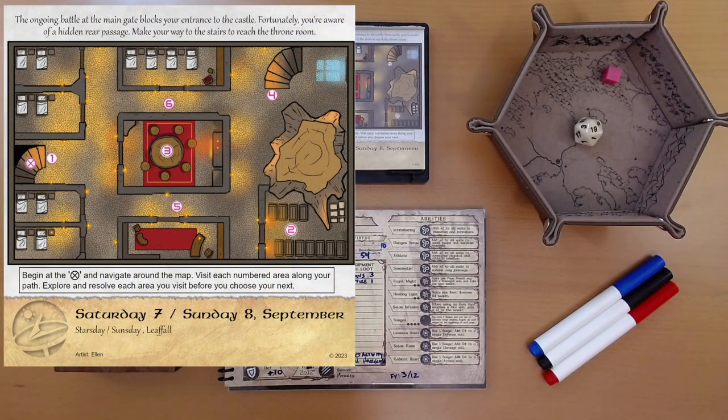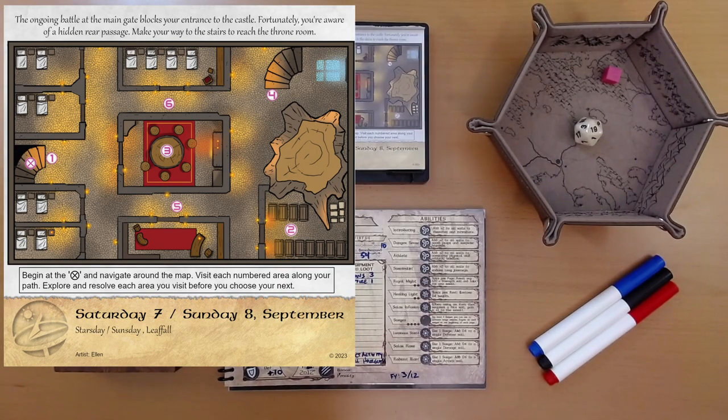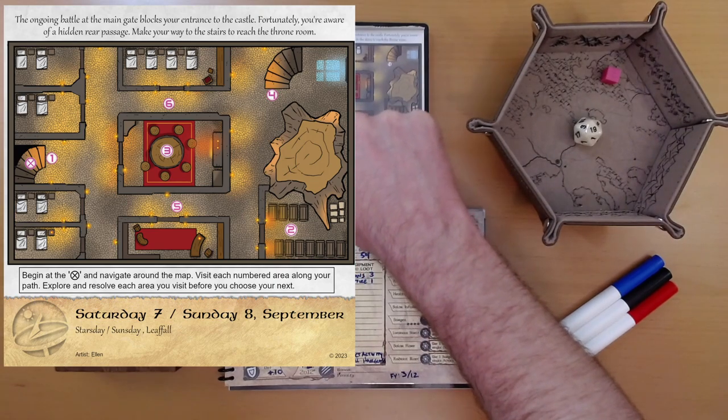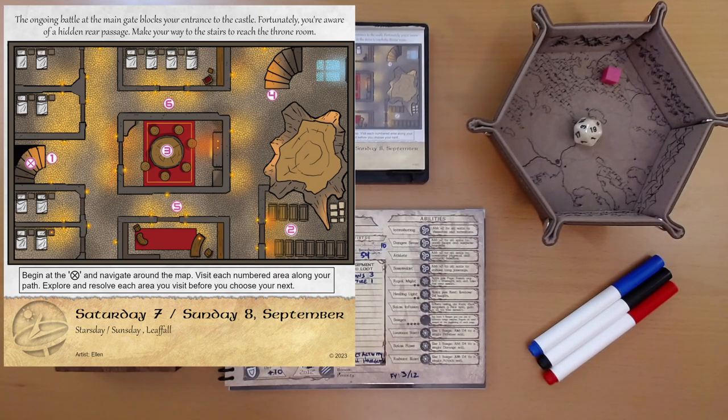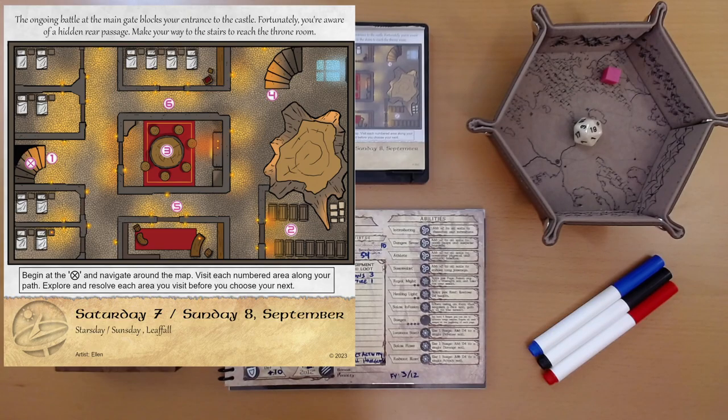The ongoing battle at the main gate blocks your entrance to the castle. Fortunately, you're aware of a hidden rear passage. Make your way to the stairs to reach the throne room. Begin at the X. Here's the X. And navigate around the map. Visit each numbered area along your path. Explore and resolve each area you visit before you choose your next. So we're starting on these stairs over here on the left side of the map, and we'll make our way. Looks like we're trying to get to the stairs, number four.